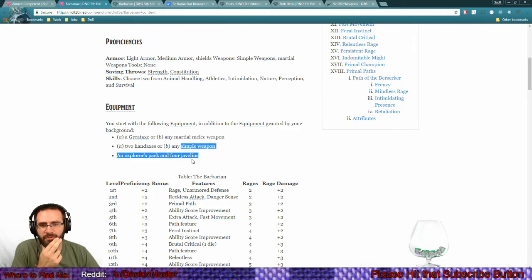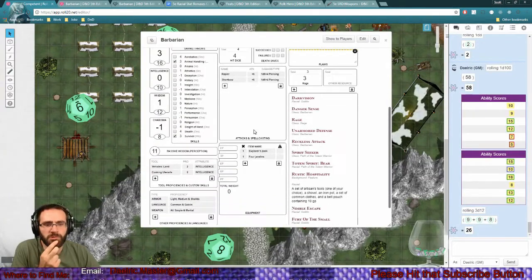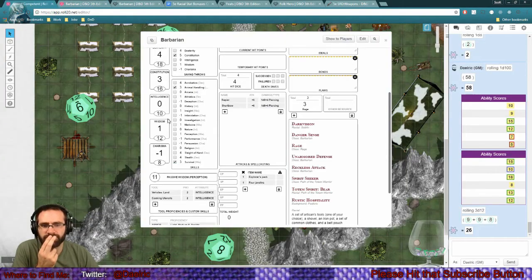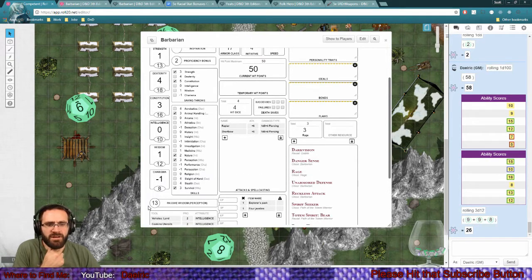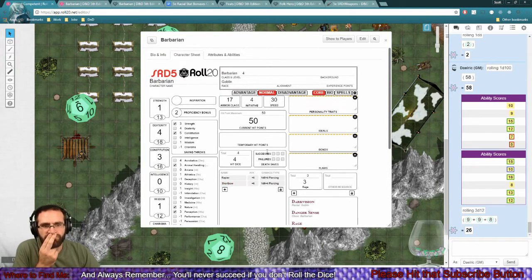Skills: I already have animal handling and survival. From the remaining options - athletics, intimidate, nature, perception - let's go nature and perception. He's already got a penalty to intimidate so why try to boost that? He's not going to be very intimidating; he's just going to murder people. His speed is 30, which is nice.